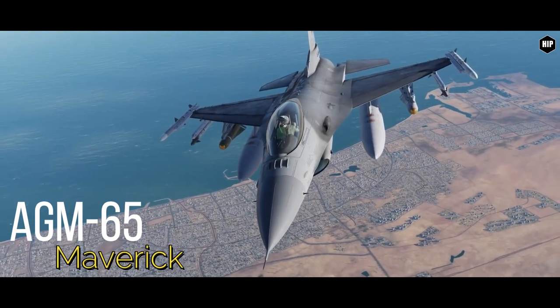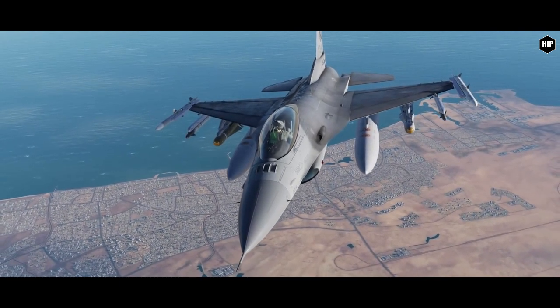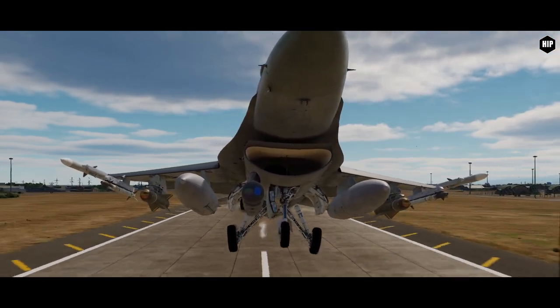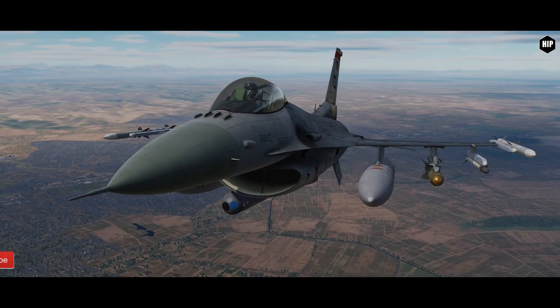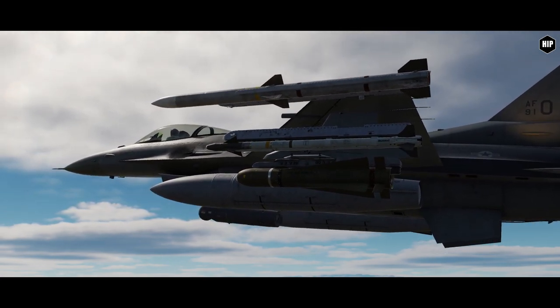We start with features already released this year. The AGM-65 Maverick, air-to-ground missiles designed for close air support, available in multiple versions. Version D features an imaging infrared system which doubled the practical firing distance and allowed use at night and during bad weather, with a reduced smoke rocket engine, achieving initial operational capability in 1983.